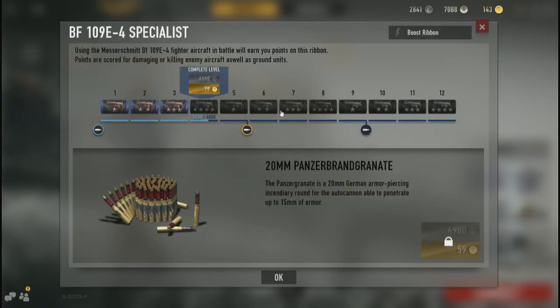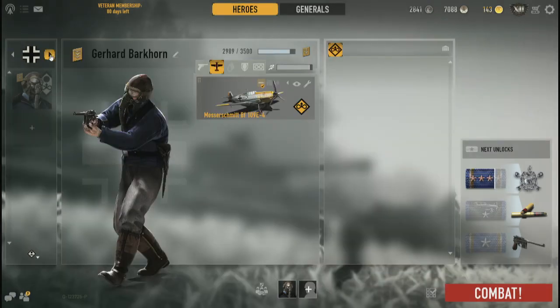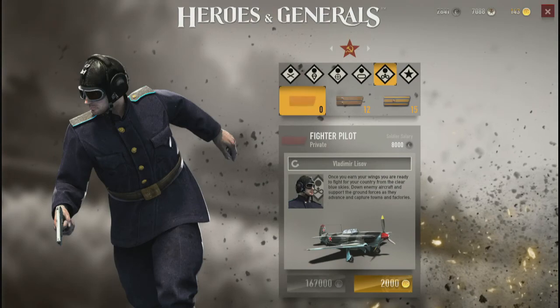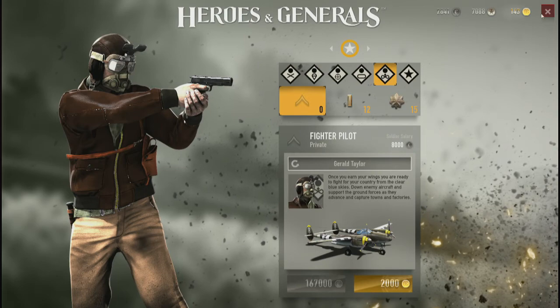On my Germans I don't have APCR yet — that'll be my next series of unlocks. I personally prefer the German plane because the machine guns are mounted in the nose and the cannons in the wings, making it easier to get your guns on target. The downside is the Germans only get one 250kg bomb, whereas the YAK gets four bombs. If you want to go support with your fighter pilot, look at going Soviet or American — the P-38 Lightning gets three or four bombs. Check the wiki for exact numbers.